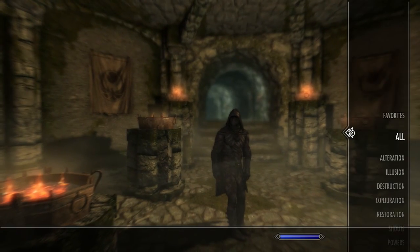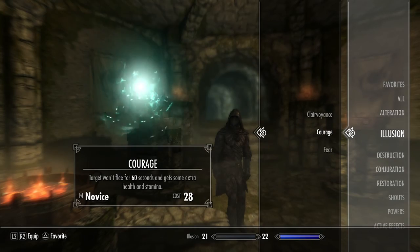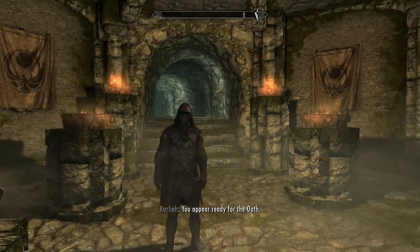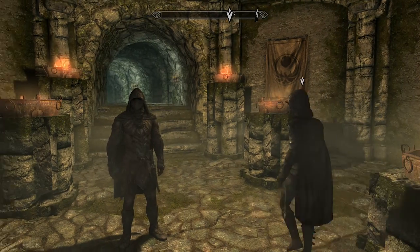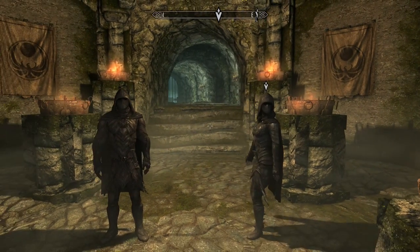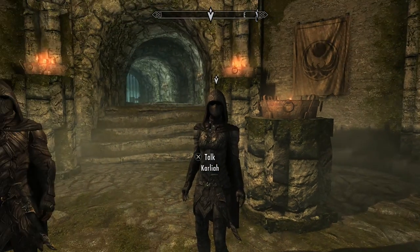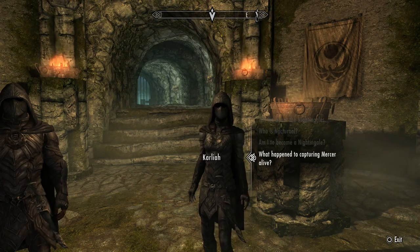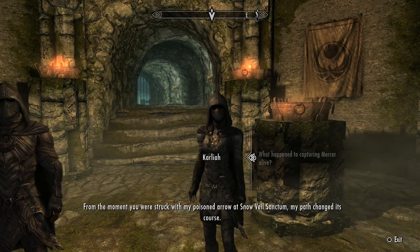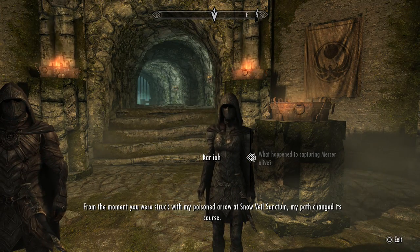Not too crazy about the hood with the illusion spells, but the other pieces are really nice. At this point all I have is clairvoyance, courage, and fear for illusion spells — I'm not playing a main spellcaster type of character anyway. Carliah explains what happened to capturing Mercer alive: from the moment the player was struck with her poisoned arrow at Snowvale Sanctum, her path changed course.